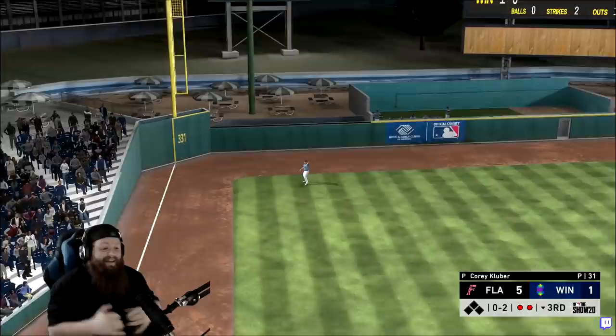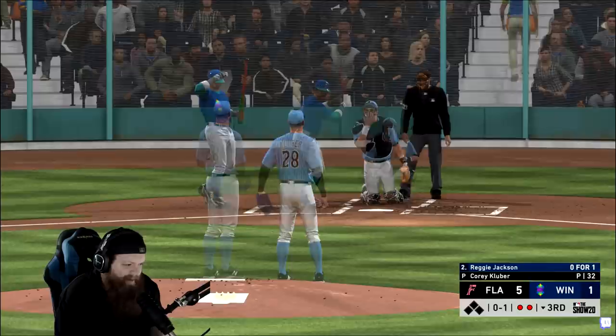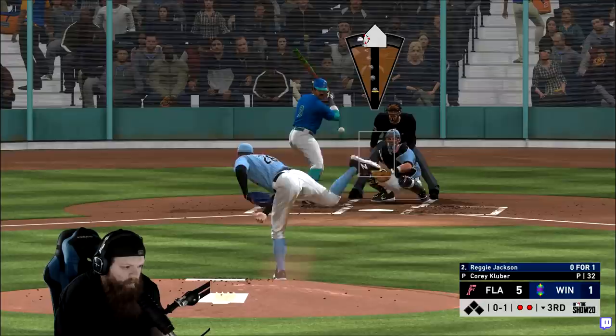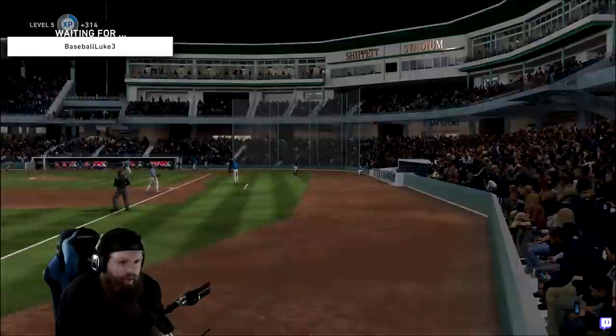We get him to chase it - that thing was way out of the zone, I'll gladly take that second out. Gotta be careful here with Reggie - we took him deep with Reggie and his dope bat. You guys have all been telling me how great of a card this is and I just experienced it firsthand. Gotta be careful here. Let's go - Kluber, one-two-three. I'm throwing this fastball as hard as I can. He's shown willingness to chase high - let's see if I can get him to go high again, and we do! Let's go - Reggie sat down on strikes.